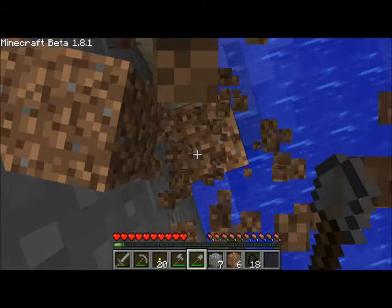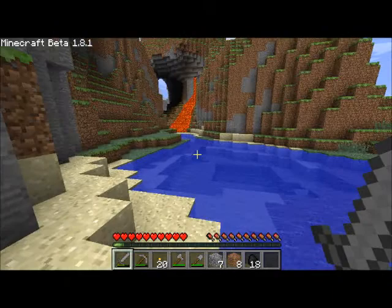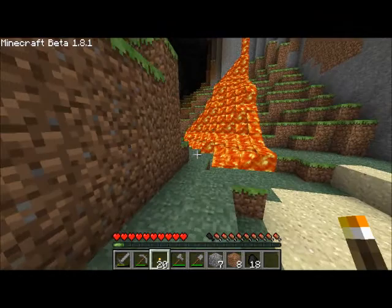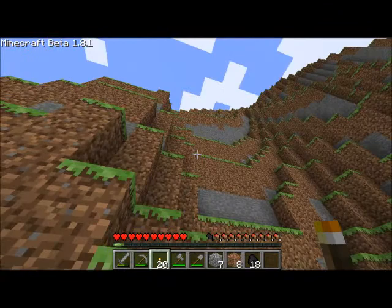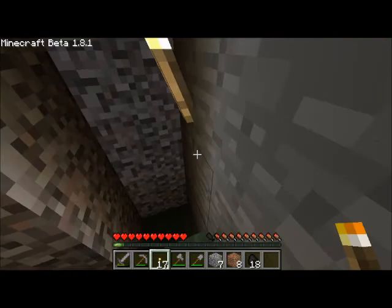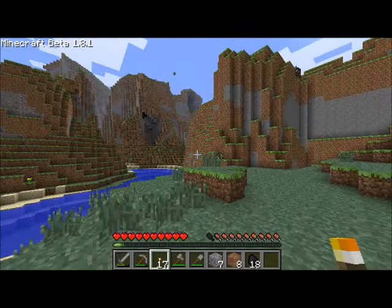We'll just go back down here and continue adventuring to see what this is. If it's a dungeon, I'm not tapping it now — I don't have anywhere near good enough tools. More coal. I thought that was a dungeon but that's just lava going into water by the looks of it. Nothing in here. I don't want to build a mineshaft yet but this is a really nice spot. More coal up there.